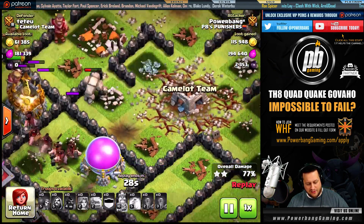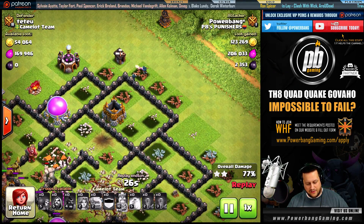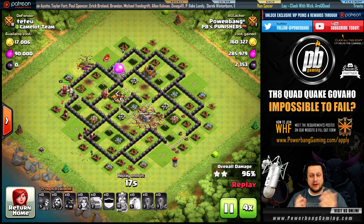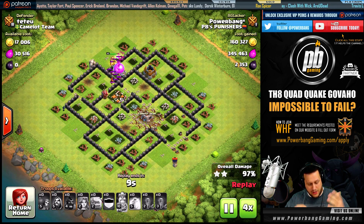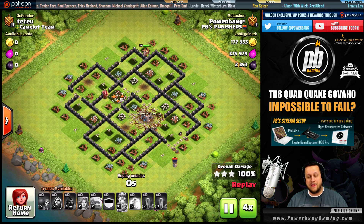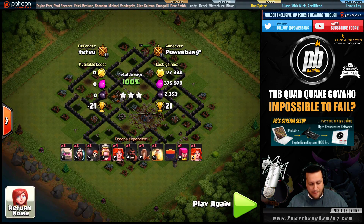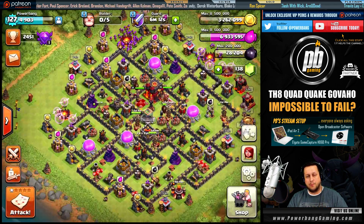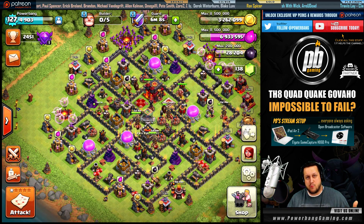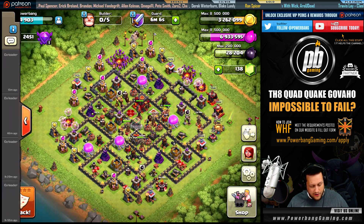Wizard on the edge of the trash ring doing cleanup in very efficient fashion. Notice all defenses are focused on the Golem — this base got wrecked. That is how you do it at Town Hall 8: three stars literally every time. It can't be stopped. There is no base design that can stop this strategy. The only thing a base can do is spread things out, but if they do that, the Valks just run wild — you just bring more Valks.